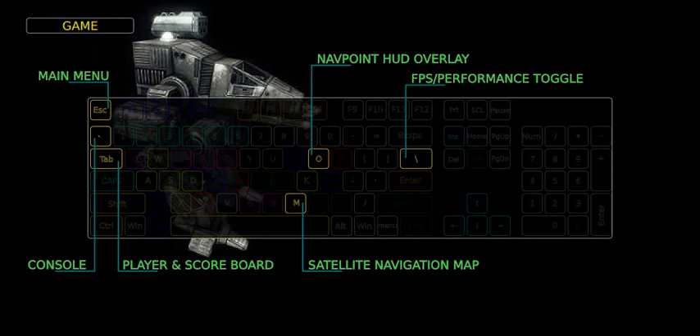You can zoom the map using the mouse wheel. To see the objectives and waypoints in the HUD, press and hold the TAB key. To toggle the on-screen FPS and game performance info, press the M key.